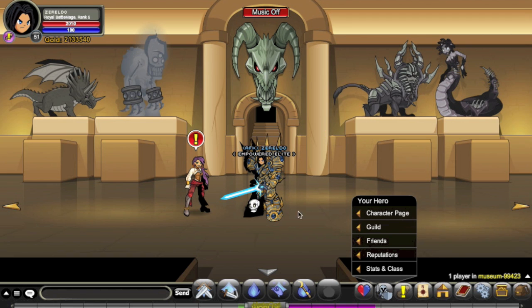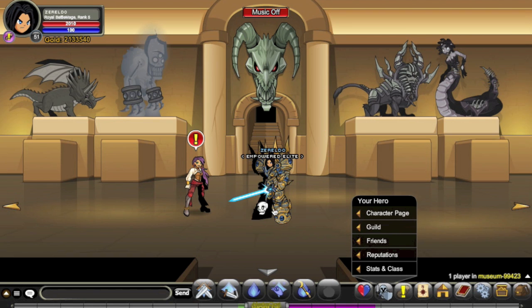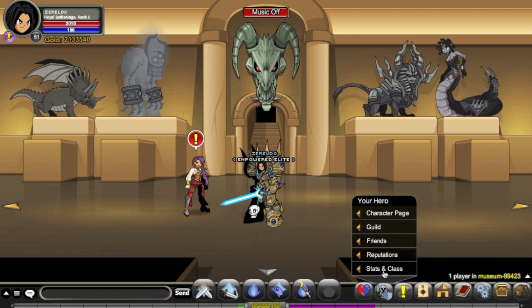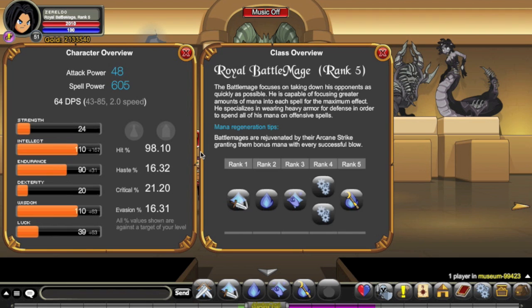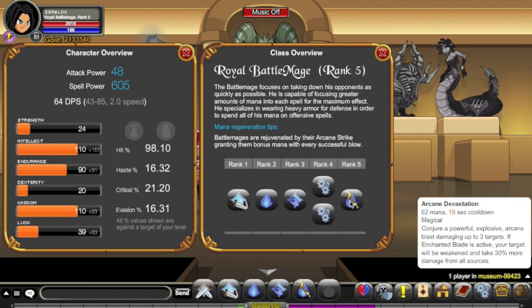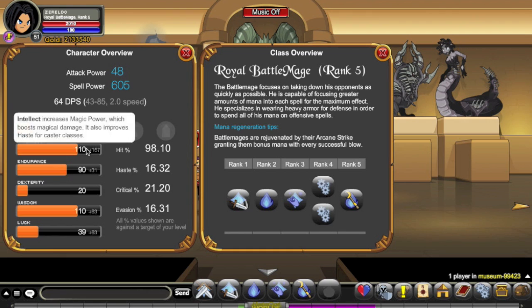Personally, I think Wizard is the best choice for this class, maybe Spellbreaker, and maybe a bit of luck — but I'm leaning towards Wizard or Spellbreaker. I'm going Wizard myself for the raw damage. Just one thing to note: these are all magical attacks, so Intellect — enhance accordingly.